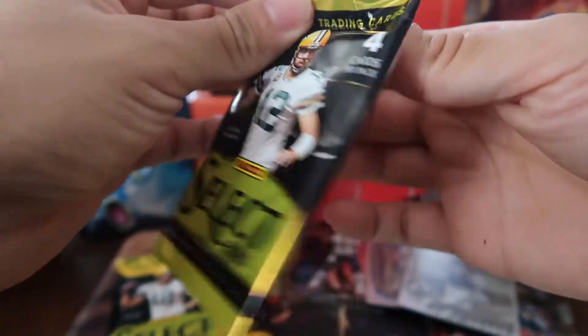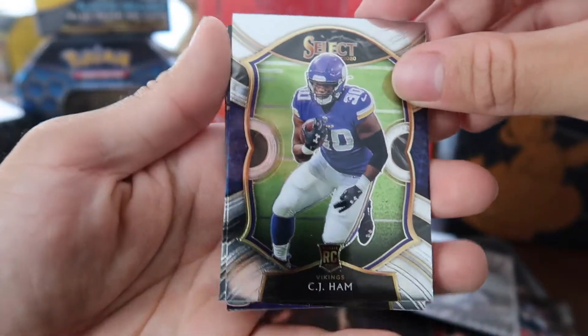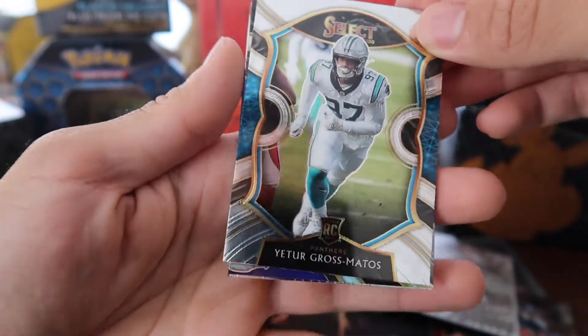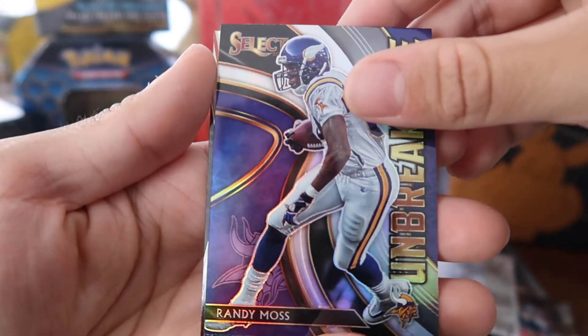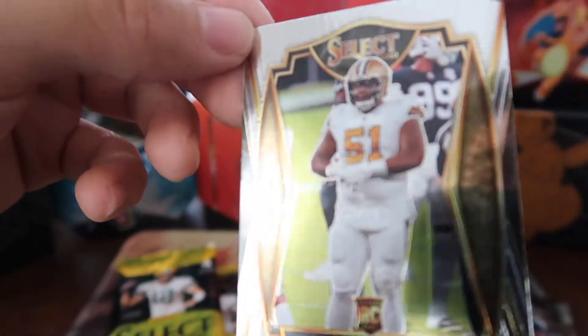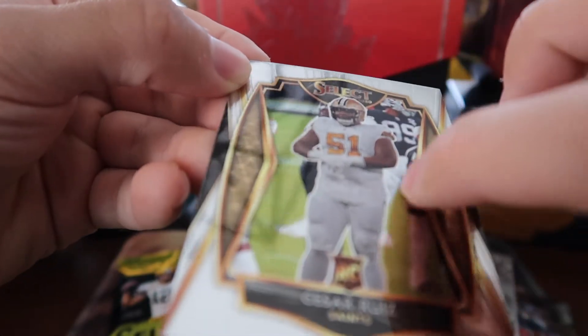Beautiful pack opening and that was only our halfway mark through this box. Really glad I was able to pick this up. Next pack starts with CJ Ham and Dieter Gross Matas — hope I didn't butcher your name — and a rookie card. Right behind him, Unbreakable Randy Moss — love Randy Moss. And our last card of the pack is Cesar Ruiz. It seems like there's a line on this card, like a cut — that's not good. I wonder if it's a misprint. I can feel it too.